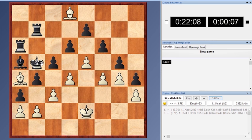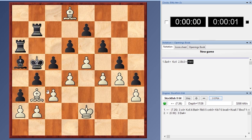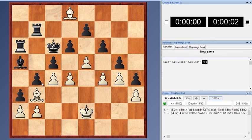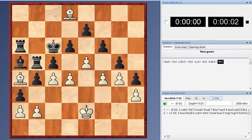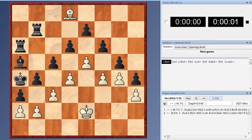If Kc4, then this is even losing for black after Bb3 check, Kb5, c4 check, Kc6, Be4 check, Rb5, cxb5 check — and white is even winning. But what if black takes on A4?